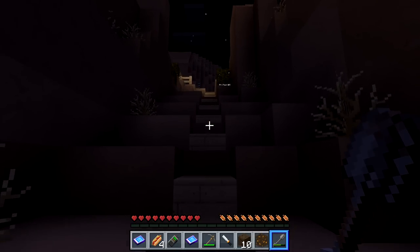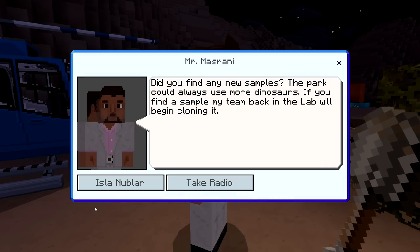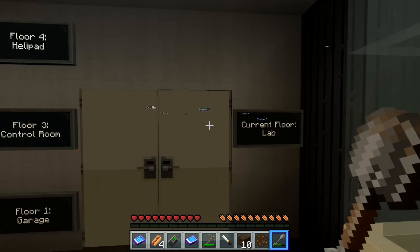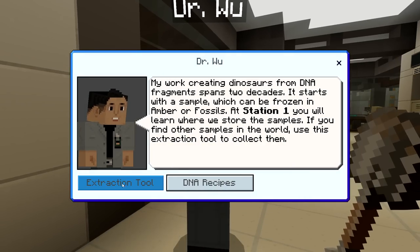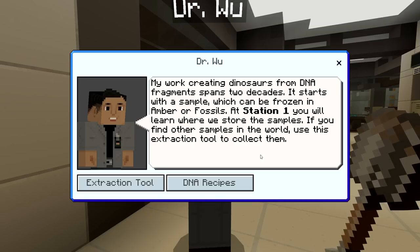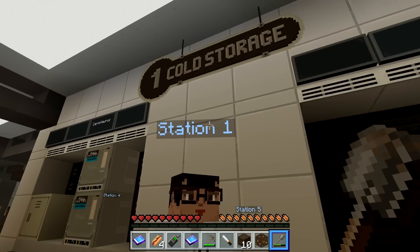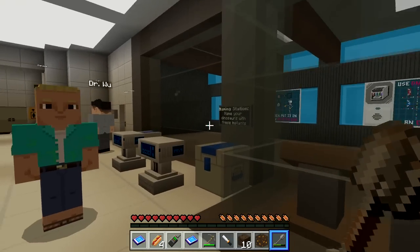We are back in glorious Jurassic World. Open the door and go down to the floor lab. This is one of my favorite parts of the whole game. Smiling Dr. Wu says: 'My work creating dinosaurs from DNA fragments spans two decades. It starts with a sample, which can be frozen in amber or fossils. At station one you'll learn where we store the samples. If you find other samples in the world, use this extraction tool to collect them.' They're called stations like a middle-school lab class.